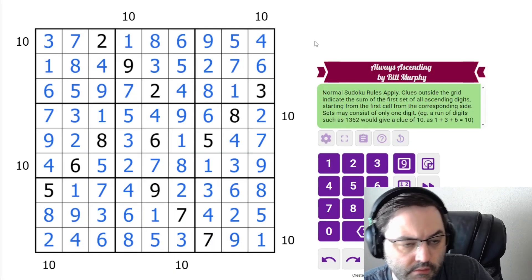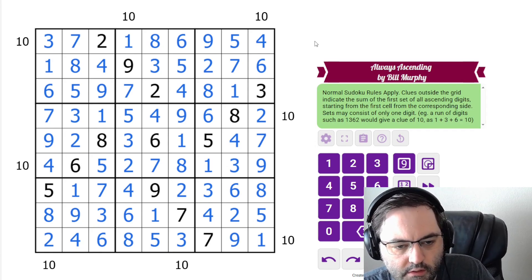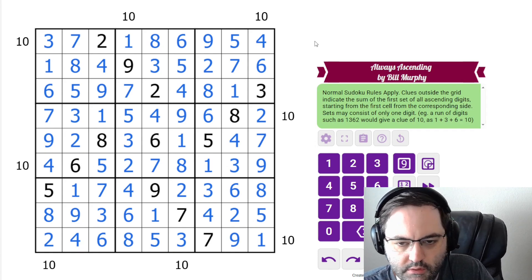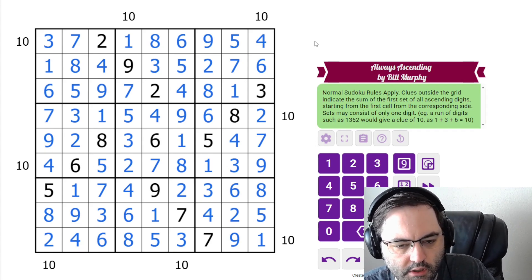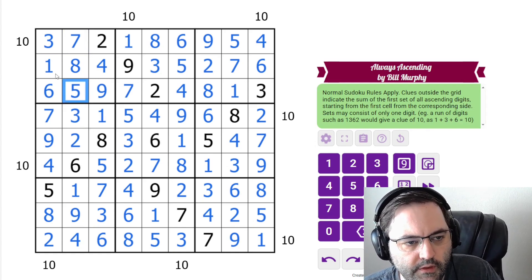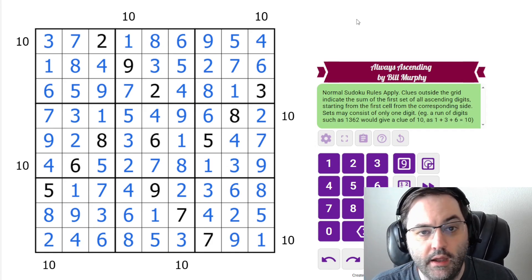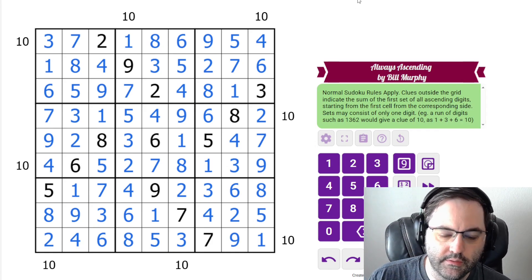Really nice puzzle. The classic resolved really nicely once I could type the right digits. Like a lot of Bill's puzzles lately — new rule set, very gentle introduction to it. A little bit of thinking about these clues in particular, that they have to be two-cell. I'm looking forward to seeing if he does anything else with this rule set, whether GAS or otherwise. I hope you enjoyed that. Let us know how you did in the comments, and I will see you next time.